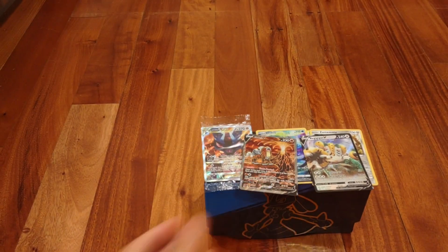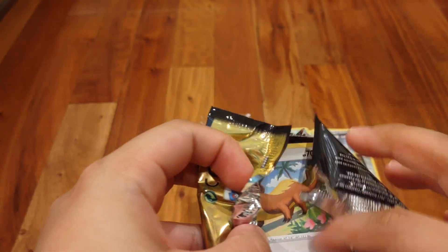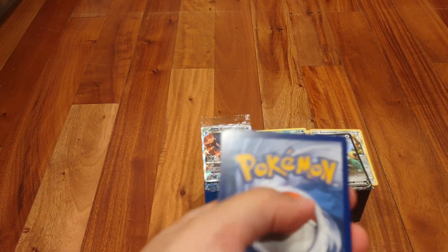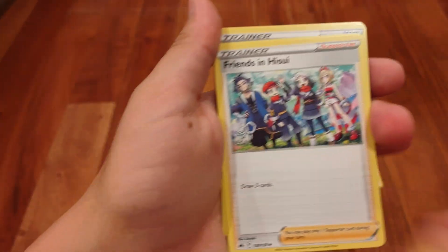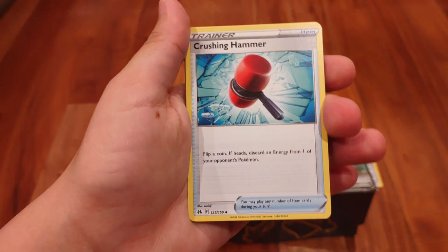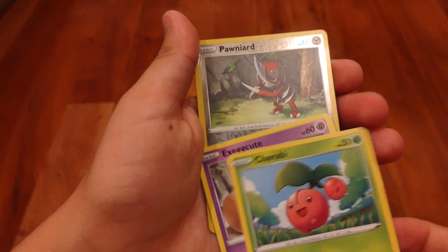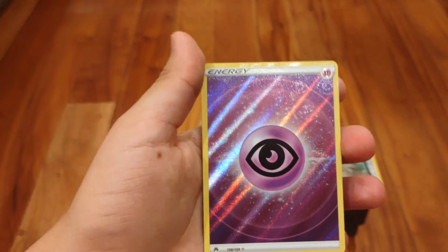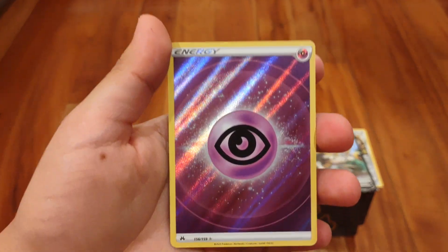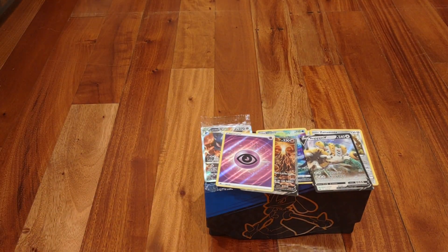I really like that Entei card. It's an Entei alternate art. I don't think I have an alternate art — actually, I do. I have an alternate art Hisuian Electrode from the Pokemon Go set. But it's really cool to have an Entei alternate art. Pack four: Grass Energy, Electric Energy, Frenziplant — this did get a Trainer full art, which is really cool. Shaymin, Crushing Hammer, Yungoose, Pokeball, Trubbish, Exeggcute, Pawniard — and a really cool textured rare Energy card! I forgot they had those textured energy cards — that's super cool.